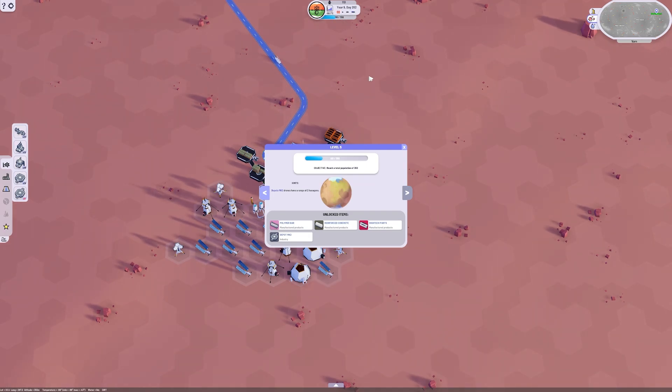We have reached the 100 population goal! I didn't even see that coming — I was busy placing down more carbon storage and all of a sudden we're here. Level 5, 100 population — well, actually we're at 110, so it took me that long to pause. Our hint is that a Depot Mark II drone has a range of two hexes, so they'd be able to reach out two hexes away. When our extractors start using up the minerals, we just replace our depot with a Mark II Depot and the drone should still be able to reach the extractors. We also have reinforced concrete — that's concrete and steel bars — polymer bars made from carbon, Depot Mark II which takes aluminum bars and polymer bars, and high-tech parts which takes aluminum bars and polymer bars.